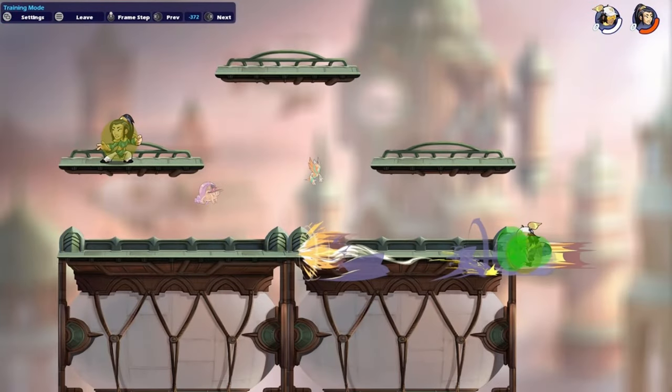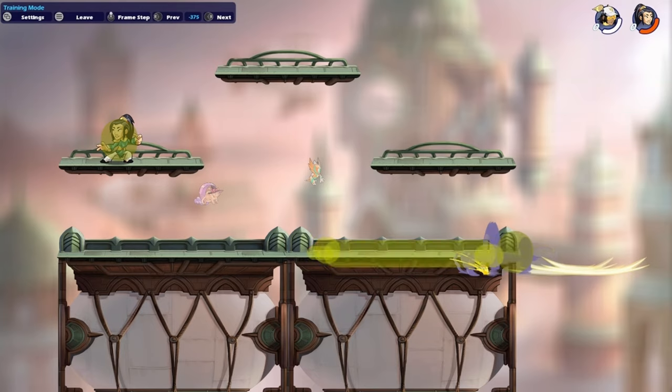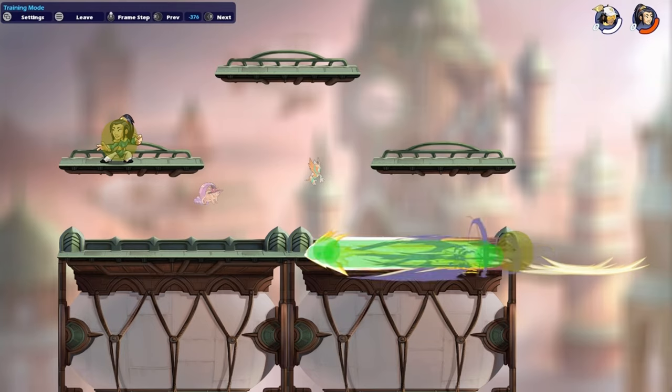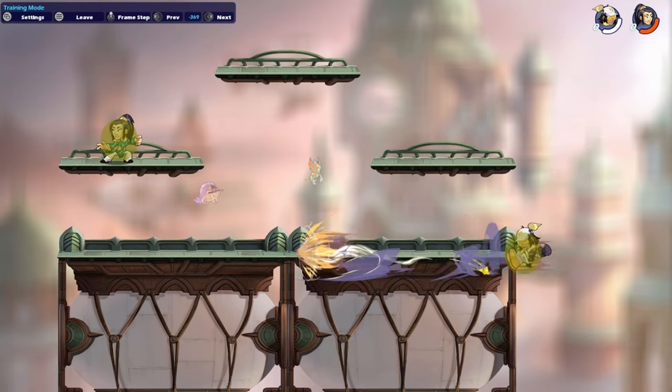Now we did talk about this bug yesterday with Decisive being able to go through the map, but it has come to my attention that there are different variations of being able to do this glitch. A heads up: you don't only need a platform above — unlike Swan or something — to get this off. You can just slide charge off on the platform map regularly and this will still work.